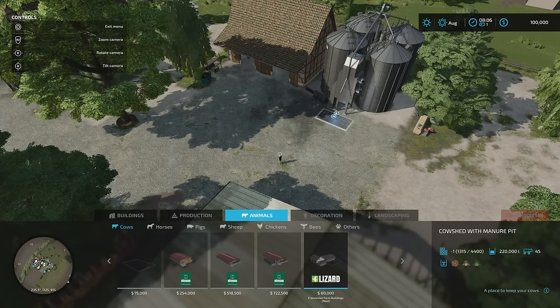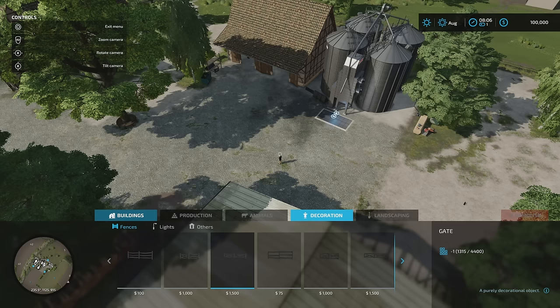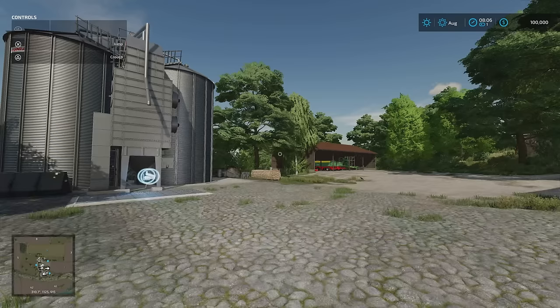Under animals we've got cows, horses, pigs, sheep, chickens, bees — just the required mods. Nothing extra under decoration either. Under landscaping we had a few paint textures — cobbles and things like that — added in by the map maker.